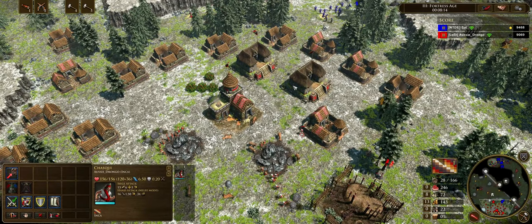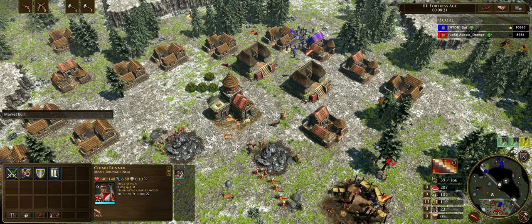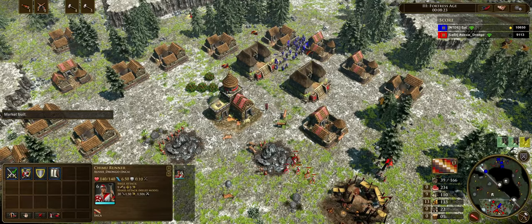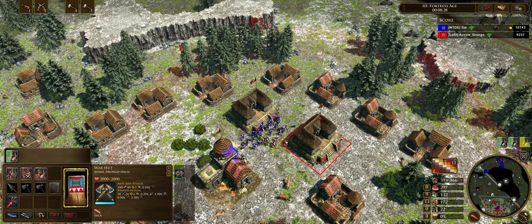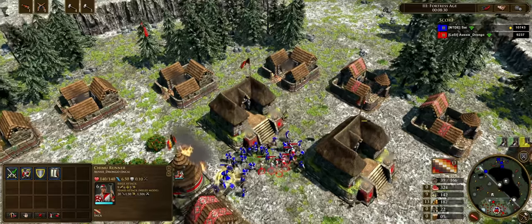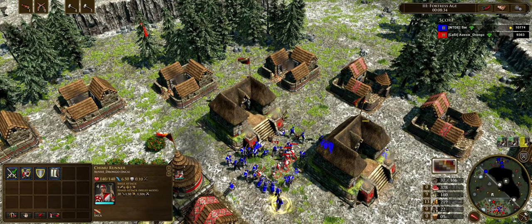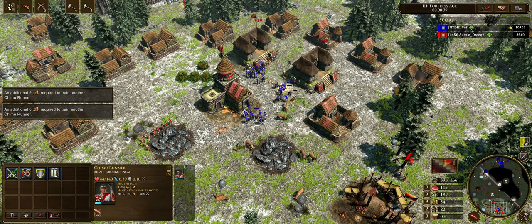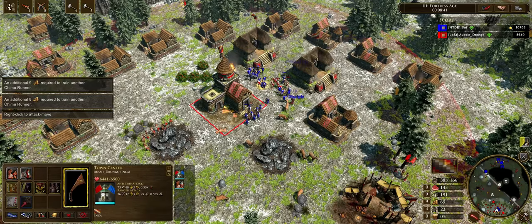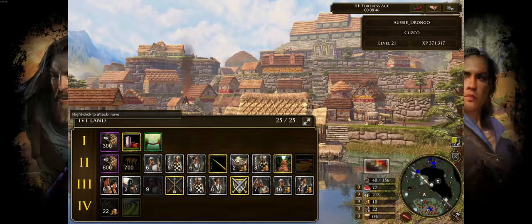We see the enemy begin to push in here. This is a Chinese strategy I haven't actually seen for a while — it's the petard rush. He's got quite a huge force, and the first thing I'm doing is just trying to target the petards. I get in there nice and close — I want to kill at least two petards so I probably won't lose my TC. Unfortunately they do path through my Chimu Runners. I try my best to take them out, but all but four of them get there, and it means my TC goes down. With that, my opponent has gained 200 experience and a full shipment.